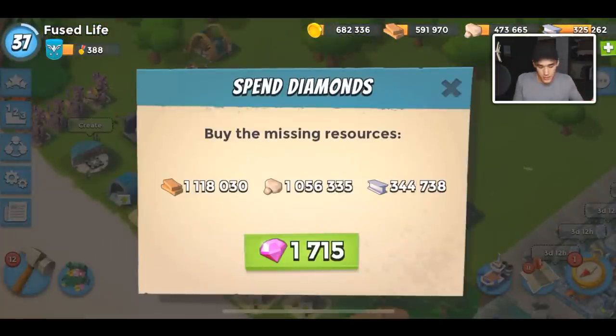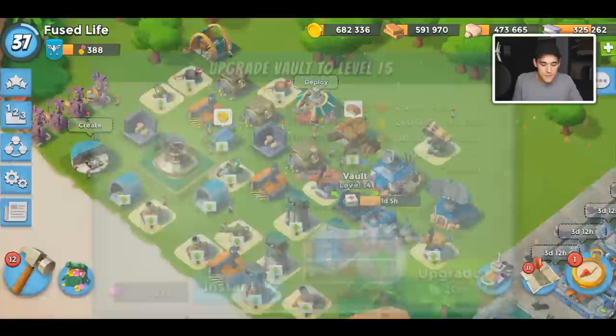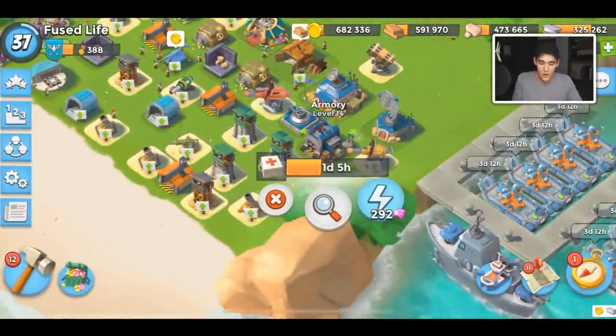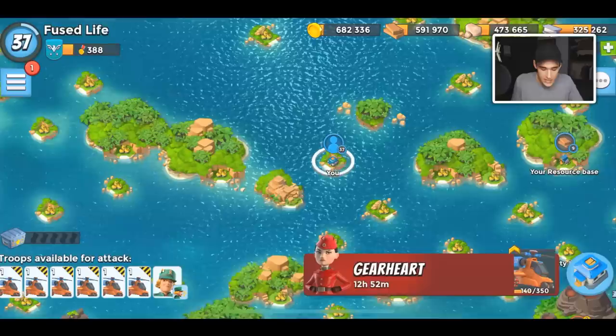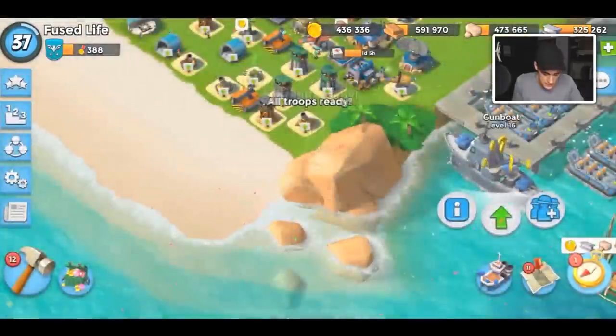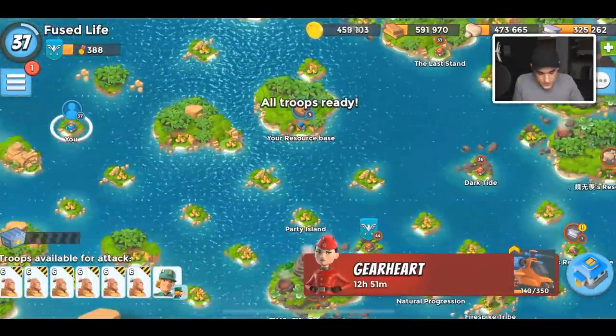After you max out your sculptor for your current headquarter level, you go straight into maxing out your vault, then your radar, then your armory, your gunboat, and your landing crafts. All those have to get done eventually before you start upgrading your defenses. You're only gonna upgrade your defenses if you can't upgrade anything else.